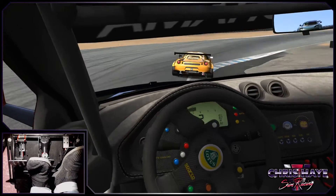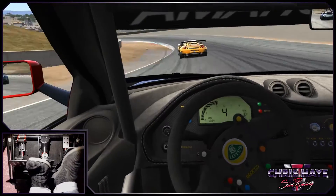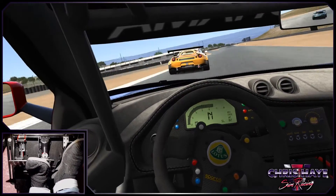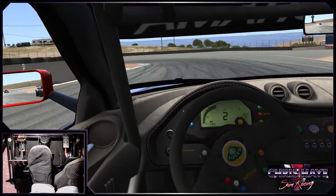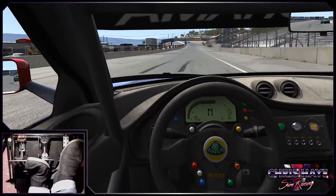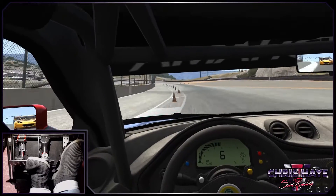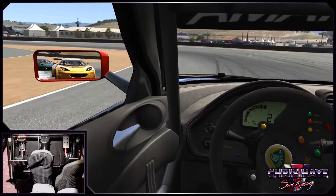So slow on the entry to the corkscrew there. Just a little bit of oversteer as we lifted off there as well. We know we're better on the brakes than the AI, and although they didn't give us too much room, it's easy enough to just put a wheel on the inside of the sausage curb there. You don't want to hit that little red marker or the left-hand side of the car will get airborne. I like using all four wheels to turn where possible.